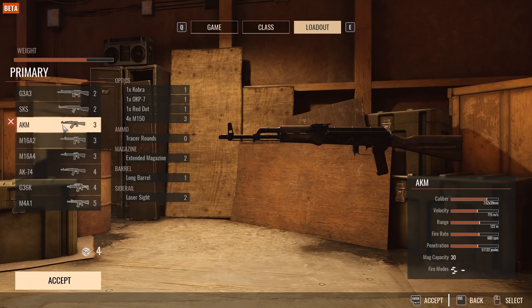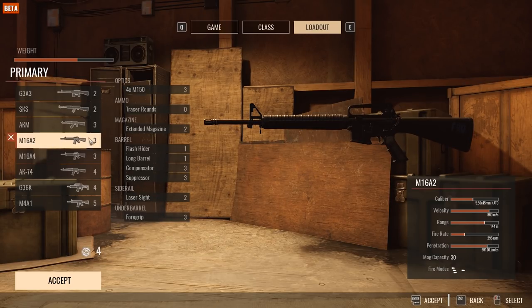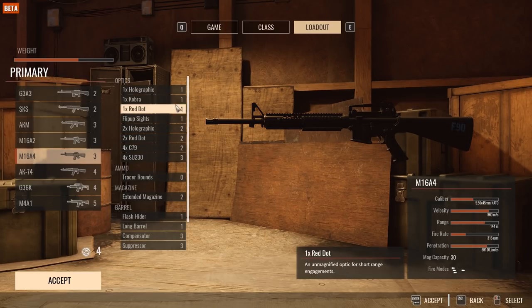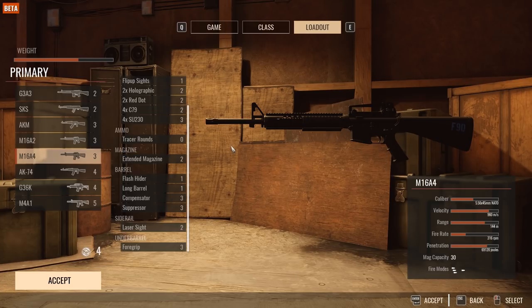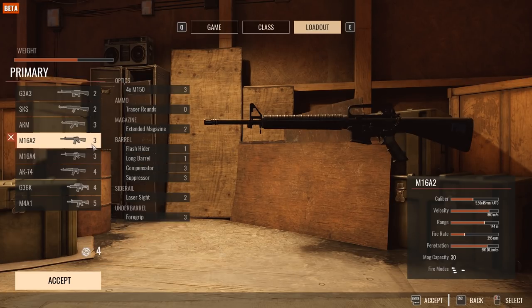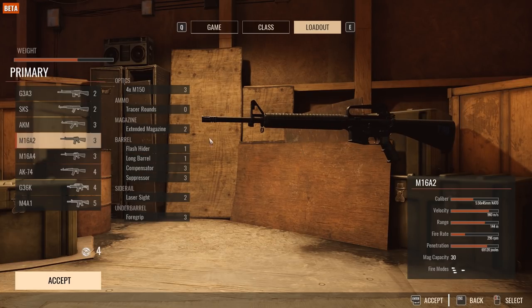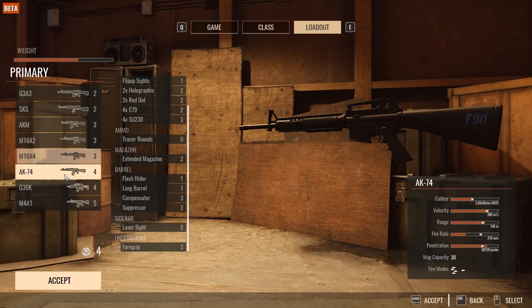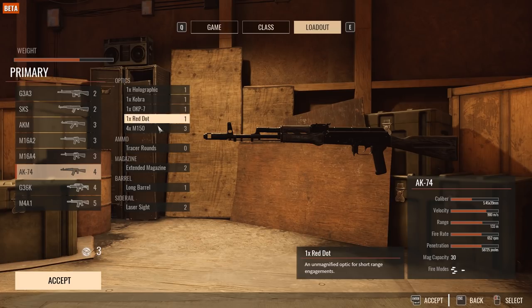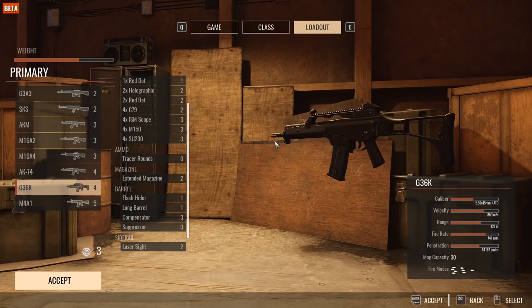The SKS is kind of like the G3 except you don't have full auto capability. The AKM is your standard big slugger rifle — really satisfying to use. The difference between the M16A2 and A4 is the A2 can only fit an ACOG, whereas the A4 has the ability to fit all the other optics. Take the M16A4 whenever you can because that rail system is upgraded.